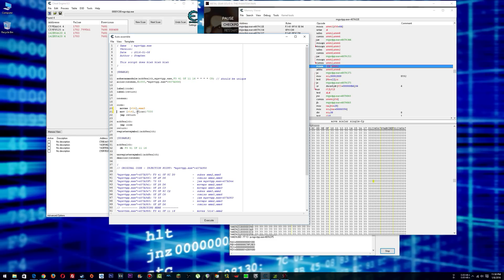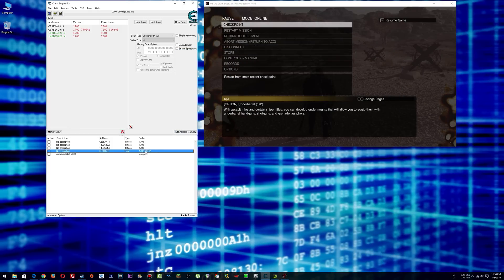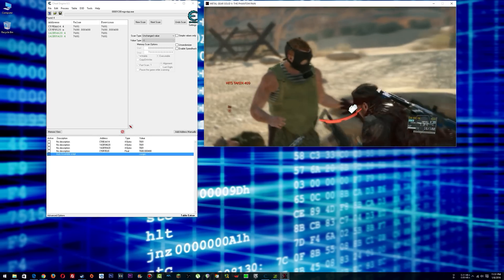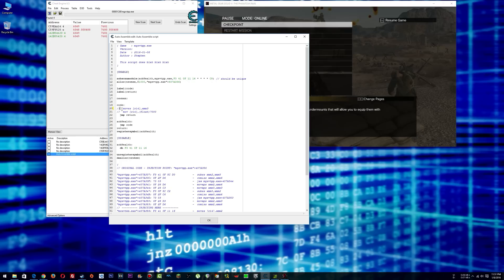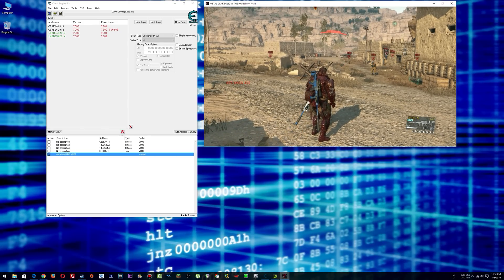We'll go file, assign to current cheat table, close. Stop and close. Now see what our health is — we're getting close to dying. If I enable this script, as soon as we get hit again, it should put our health up to max health. And there it is. Now disable that, go back in the game, get shot, watch our health decrease. Now go back in the script, comment out that line, let the float 7000 line do the work — say OK, enable it. Now we should see health go up to 7000, and there we go.